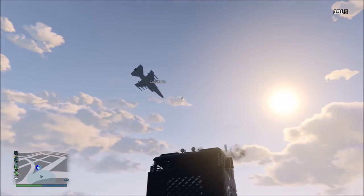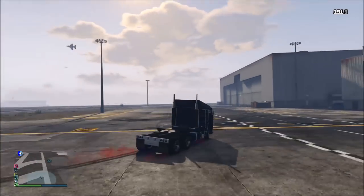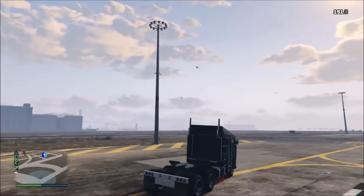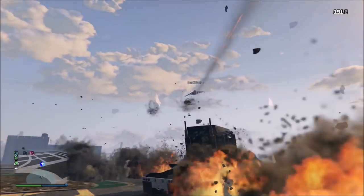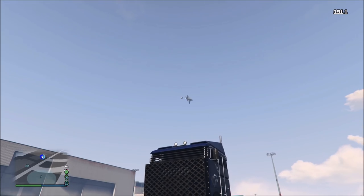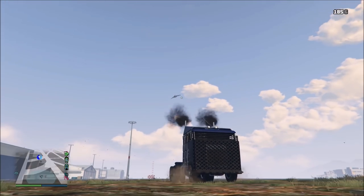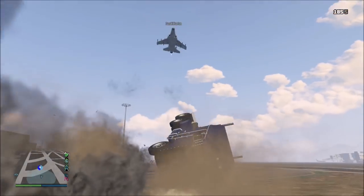If you're looking for a defensive vehicle to tank some jet strafes, call in an MOC and drive the Cabrio in the city — it will take them a while to take you out. Bring a revolver with FMJ rounds also, and keep tapping them with shots as they come down for the strafes, and you'll damage their jet enough to disable it after a few times. Chances are this will take a while because of the optimal range of the revolver, but it can still work out for you in the end.